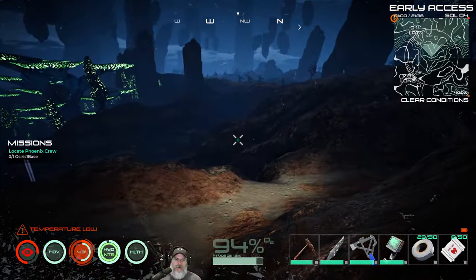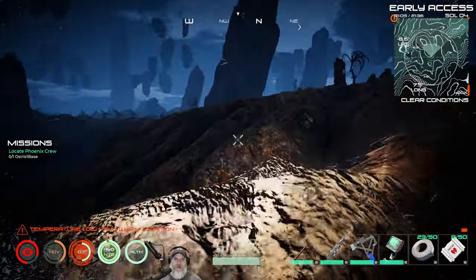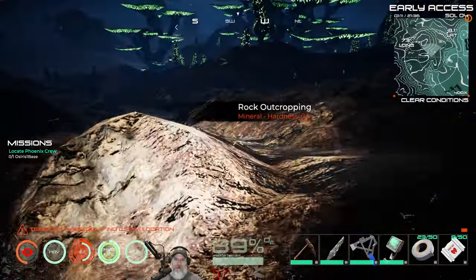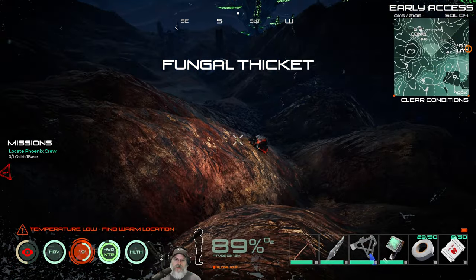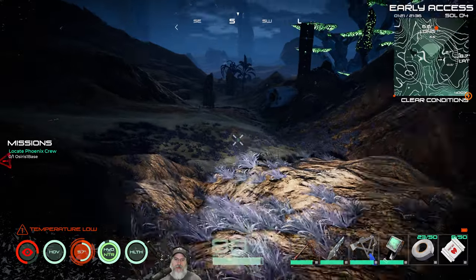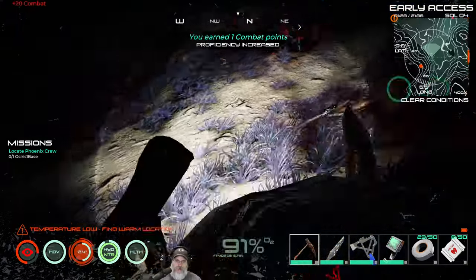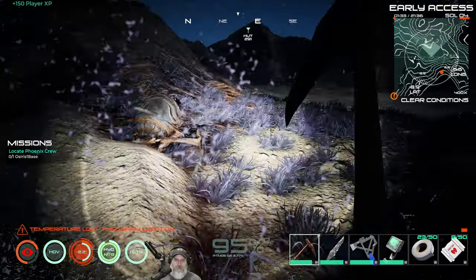What we're going to also do along the way is stop at the Phoenix crash site because the quest wants us to do that, and we're going to start mining ores that our pick can handle. So anything that's three hardness or less, our pick can handle. Let's go salvage this satellite disk because we might get some decent stuff off of it. We can't mine iron yet because iron's a hardness of four.